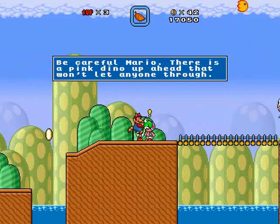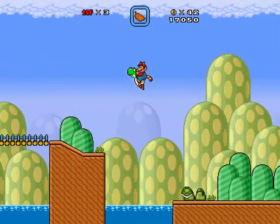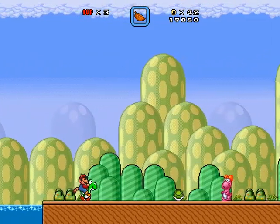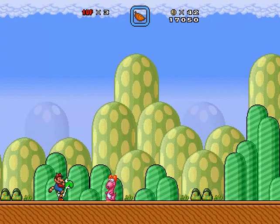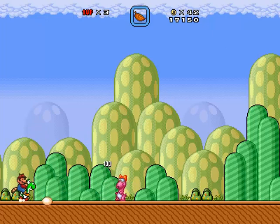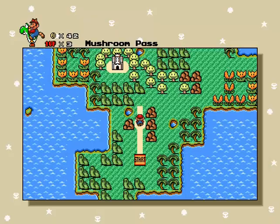We can just kind of brute-force our way through here. Careful Mario, there's a pink dino up ahead that won't let anyone through. Oh shit, it's Birdo — this weird-looking motherfucker from Super Mario Bros. 2. He likes to spit eggs at us. We got Yoshi with us, which is kind of weird — never had a Birdo-Yoshi fight before. It actually makes things even easier. Just some shrubberies we could have thrown around at her — him, her, whatever. We got her ball, let's get that out of here.